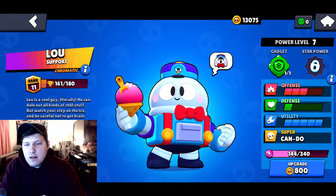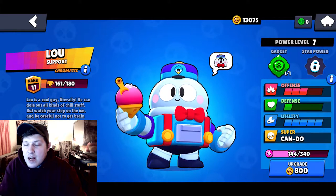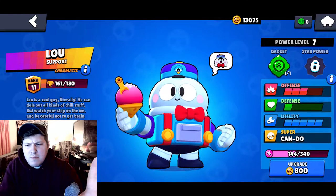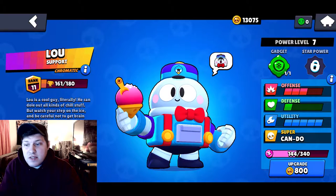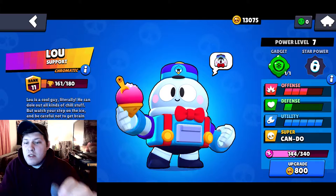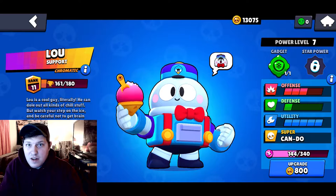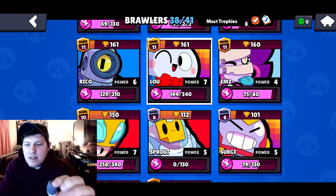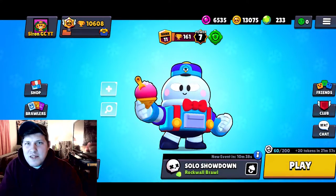I just unlocked Lou a few days ago and I've been playing with him a little bit. I've used every single one of my power points to level Lou up. I've got him to level 7 and I just got his gadget in a Brawl Box today. So we're going to be using him, trying to level him up. I don't know how high we're going to go — hopefully at least 180 — but the important thing is that we get him to the next level eventually.